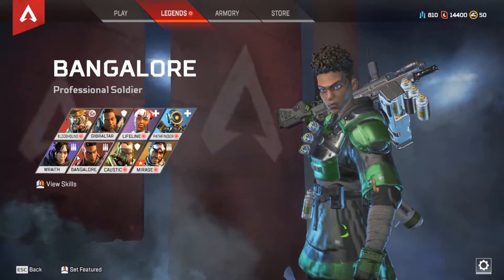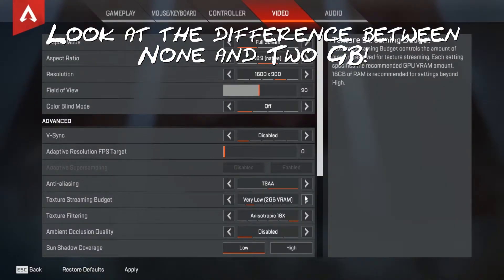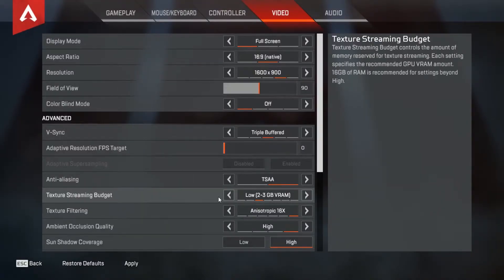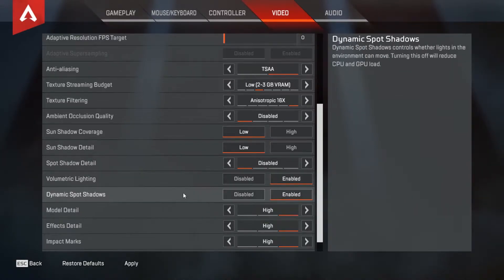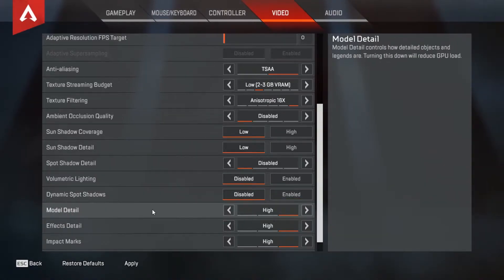Even though my GPU has 6GB of VRAM, it's apparently not recommended to go past four. There's not a huge difference between four and two-to-three gigabyte texture streaming budget. Keep texture filtering at 16x. Ambient occlusion: turn that off — if you want better performance just turn it off. Sun shadow coverage and sun shadow detail: disable both — shadows use a lot of GPU. Volumetric lighting uses a lot of GPU and dynamic uses extra CPU, so turn both off.